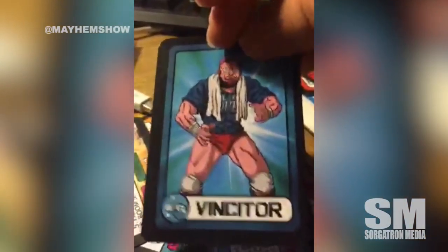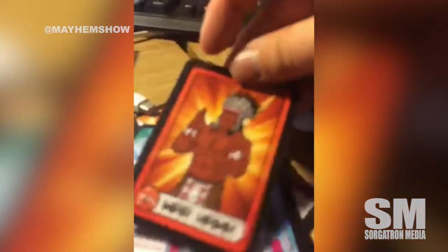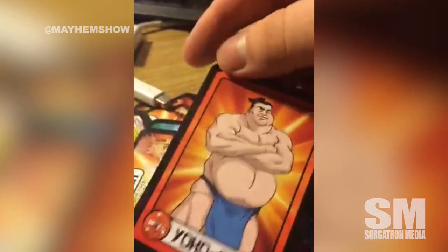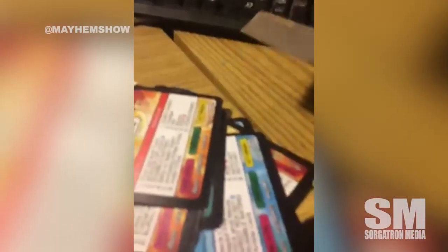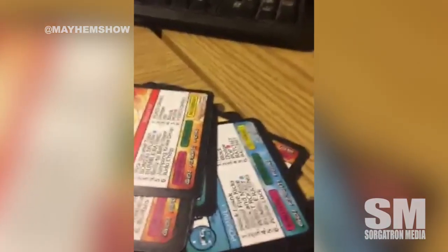Vincitor — interesting. Warhawk. I was going to say 16 character cards included. And Yoho Ono. Let's see what else we got in here — I think the instructions are going to be thicker than the cards themselves.